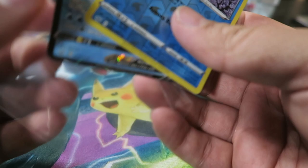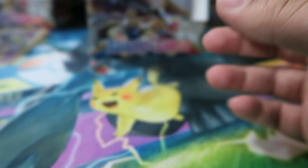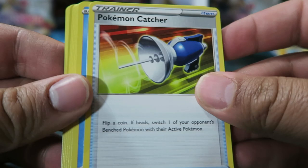Reverse Froslass is kind of dope. I really like the reverse pattern this time around — it's just really hard to see some of them. Like Dark energy — I've passed Dark like five times by accident because I didn't realize it was a reverse. It's not shining as much as it should, not like Water which was really nice.